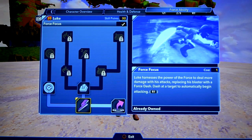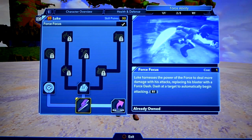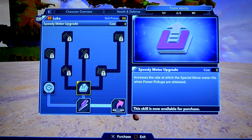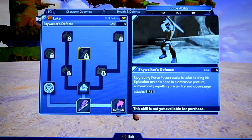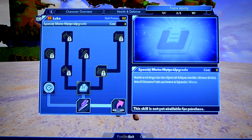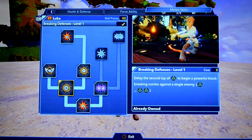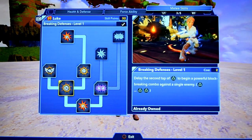Over here we've got the force ability — this is pretty much his special. Force focus: Luke harnesses the power of the force to deal more damage with his attacks, replacing his blaster with a force dash at a target to automatically begin attacking. We've got the force jump — always want to go for the jumping abilities, that is always very helpful. Speedy meter upgrade, Skywalker defense, increase defense level, special move meter upgrade, damage increase, breaking defense — delay the second tap of triangle to begin a powerful block-breaking combo against a single enemy.